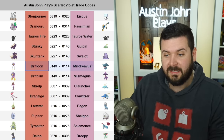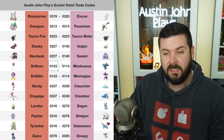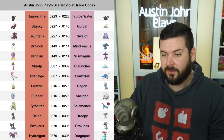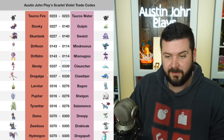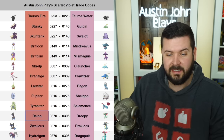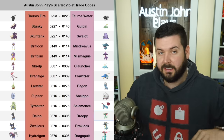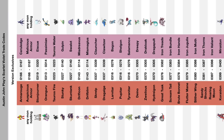Drifblim to Mismagius or Misdreavus: 0143 to 0114. Shellder — wait, Screlp and Dragalge to Clauncher and Clawitzer: 3337 to 3339. Going down: Larvitar to Tyranitar, Bagon to Salamence, Deino to Hydreigon, and Dreepy to Dragapult — all the codes are on screen. A big screenshottable version is probably going up in the editing to grab right now.